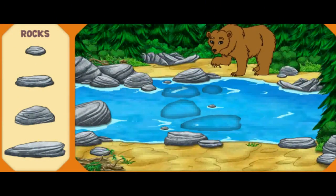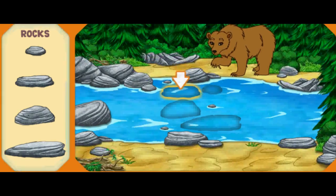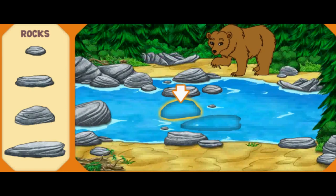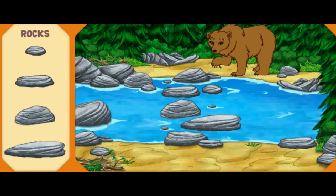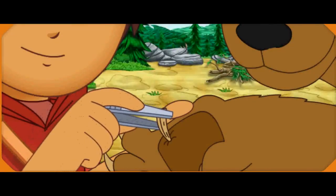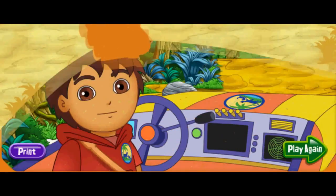There's Mommy Grizzly — she has a thorn stuck in her foot! That's why she's acting so fierce! Help me put together the stone path so we can cross the river and help Mommy Grizzly. Help me find the stone that is shaped like this one! Great! Now help me find the stone shaped like this! Excelente! Almost done! Now help me pick the stone shaped like this! Fantástico! Help me find the stone shaped like this to complete the path! Fantástico! We made it across the river! Now we can pull the thorn out of Mommy Grizzly's foot! Great job!